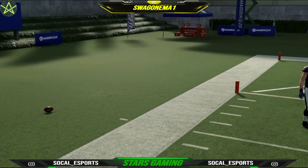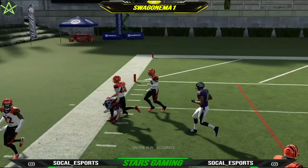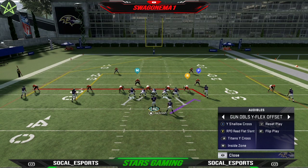We're going to have to wrap up after this one. I appreciate you guys for tuning in, man. Again, this is the Green Bay Packers Playbook — Gun Doubles Wide Flex Offset — utilizing Lamar Jackson. A really efficient way to pass the ball and also run the ball too. I appreciate you guys for tuning in. Send a DM at SoCal Esports. Your boy, you want to tap.